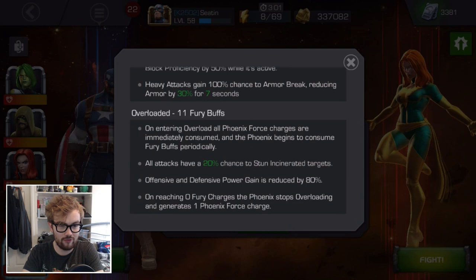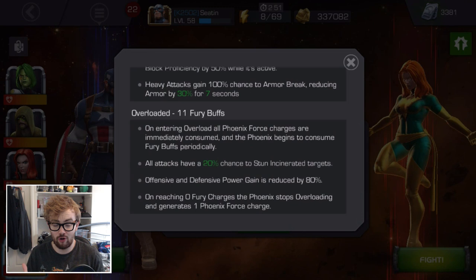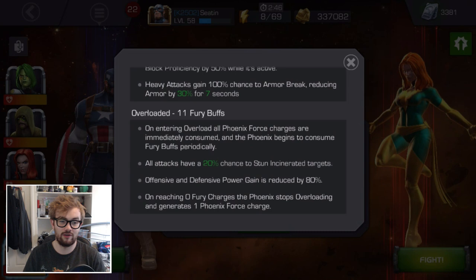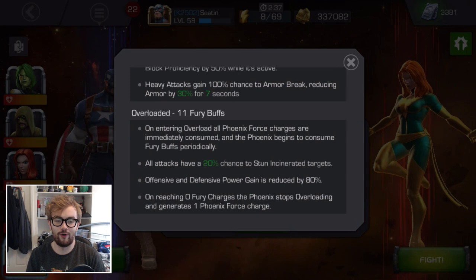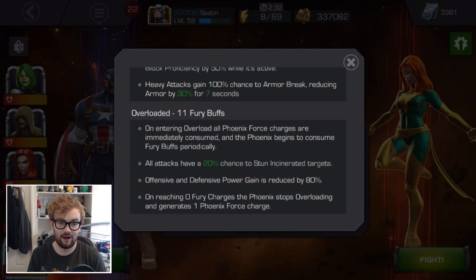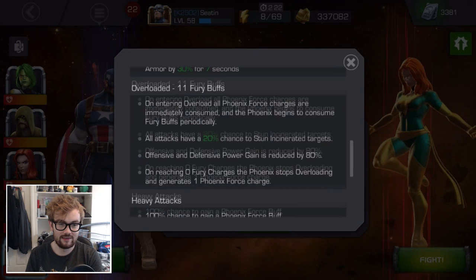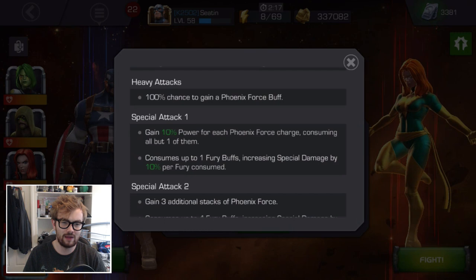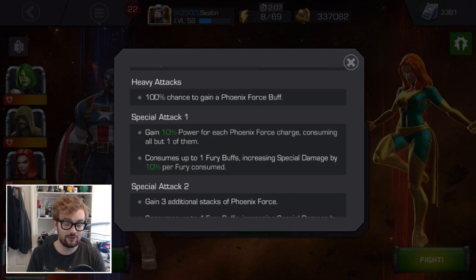Then there's the overloaded phase, which is actually too much fury. You begin to consume all of the fury buffs periodically. The only pro of being in this phase is that all your attacks have a 20% chance to stun incinerated opponents, but your charges and fury are going down, and your offensive and defensive power gain is reduced by 80%. On reaching zero fury charges, the Phoenix stops overloading and you generate one Phoenix Force charge — so you're kind of back to normal. Heavy attacks also have 100% chance to gain a Phoenix Force buff, which is pretty cool.